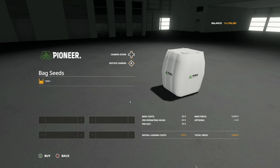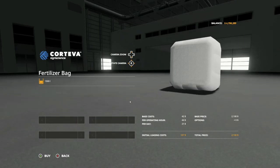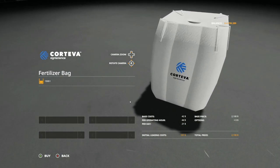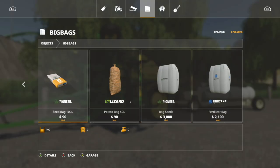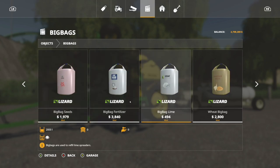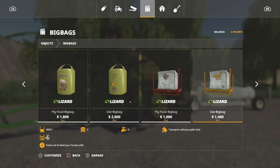In addition to that, we get the bags that go with it. You've got a bag of seed - this is going to hold 1,500 liters of seed and it's going to cost you $3,000. And we have the fertilizer bag right here - 1,500 liters of fertilizer, $2,100 for this bad boy. This works just like the big bags that we already have in game. It works just fine.